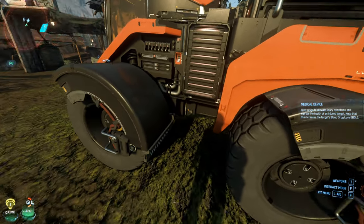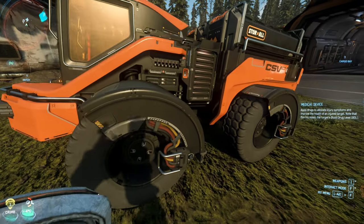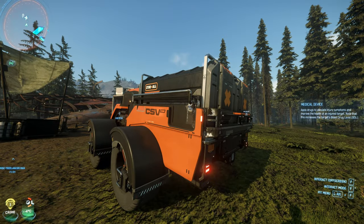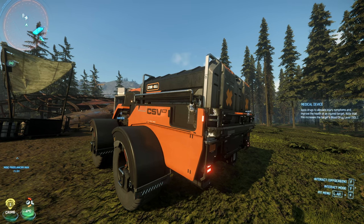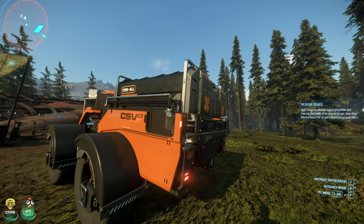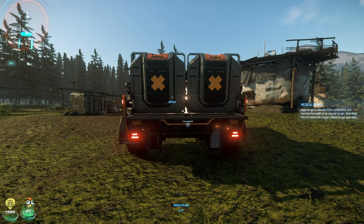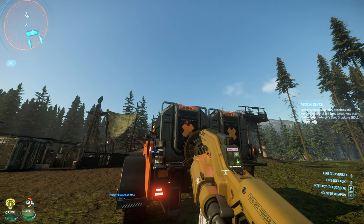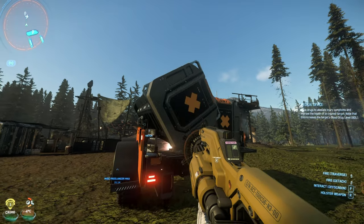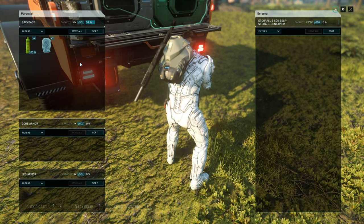As we move to the back, you can see these massive tire guards — mud guards — to catch anything thrown up and reduce debris. We have the payload area in the back, which is cool. I have two 2-SCU crates here. It can hold a maximum of four SCUs, so four 1-SCU crates, two 2-SCU, or one 4-SCU crate. To take them out, you use your multi-tool or the tractor beam gun — just take it right out.